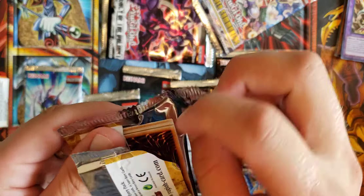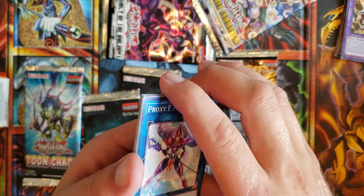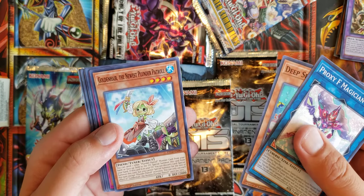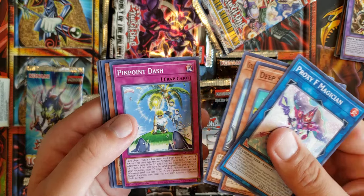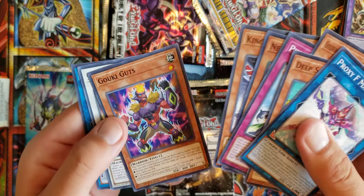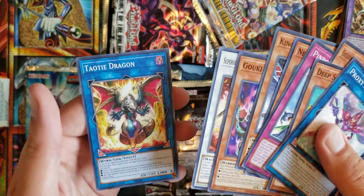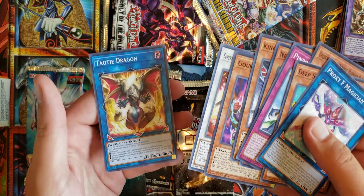I'm hoping I pull an ulti. I just want an ulti out of one of them. I don't even care what it is. Proxy, Deep Sea, Golden Hair — the newest Plunder Patrol — Pinpoint Dash, Nemesis's Flag, King Beast, Goki, Super Heavy Samurai Swordmaster Musashi, Toadie Dragon.